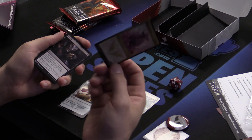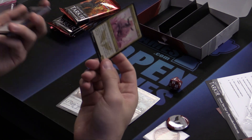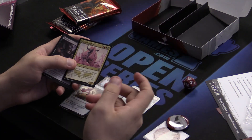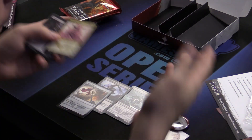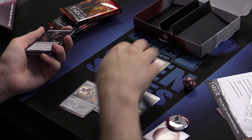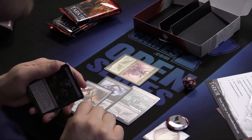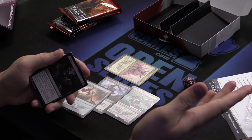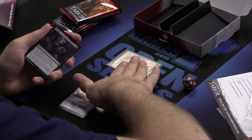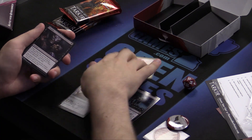If you ever played with Master of Cruelties — that guy that taps a guy when he attacks — it's the same thing. He's a 5/4 for five, which is about normal. But also their guy can't block. Their big guy can't block. Oh, they played a 4/4? Sorry, you're taking five. And when your life total starts at 20 and you deal 25% of that every attack with one creature that is sort of evasive, that's good.